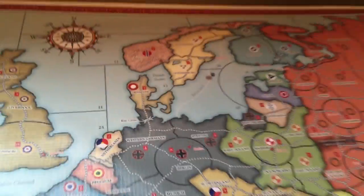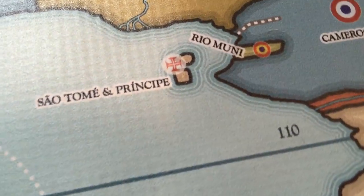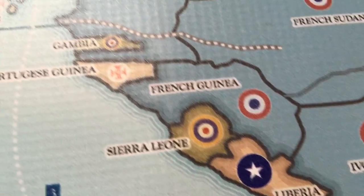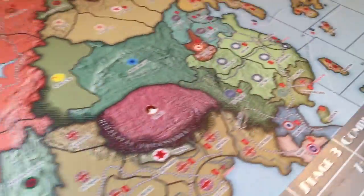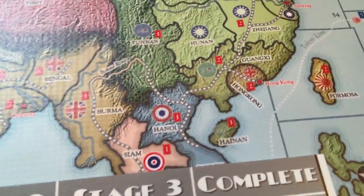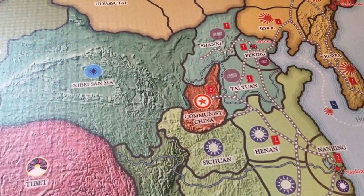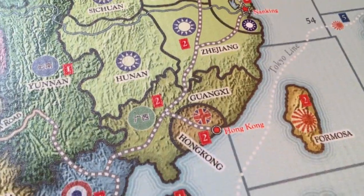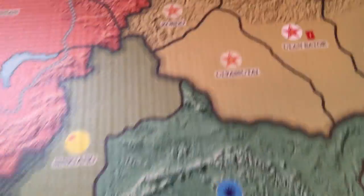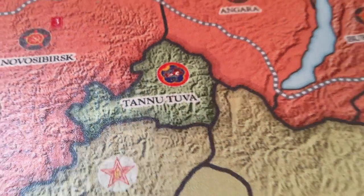There are a lot of different territories here. For example, if you come down to Africa, we have a lot of the minor colonies that you're not going to find anywhere else. And if you come over to China, we have China in its 1936 state, which is separated into warlord territories. We even have Tanituva, which most people do not put on their maps.